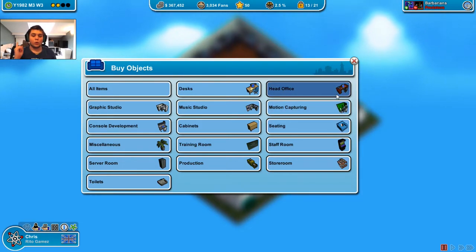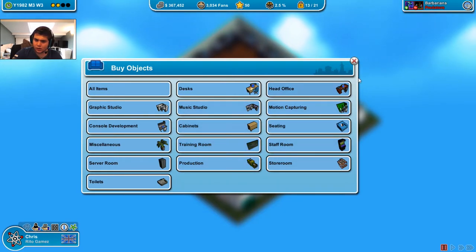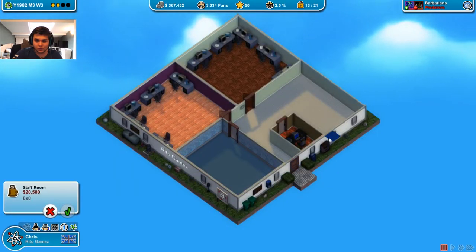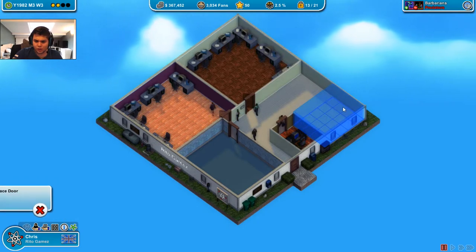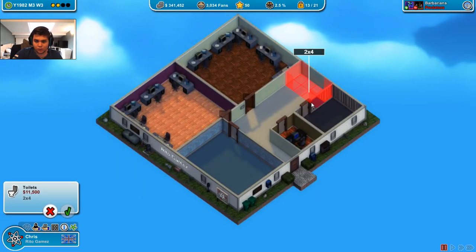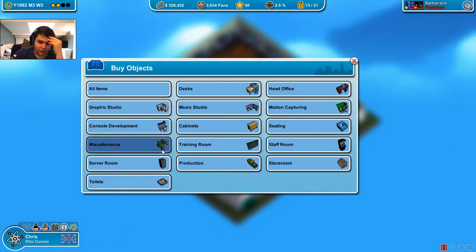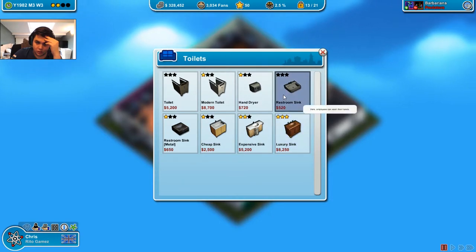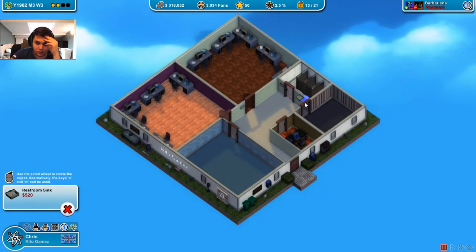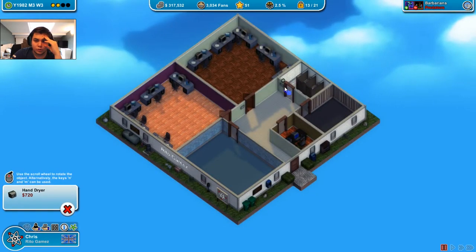You need one person inside the head office who is good at office work, I think, if I remember correctly. But we're not done. We need to make the staff room and the toilets again. The staff room this time I can make bigger, and the toilets here - really small toilets, but as long as you have two toilets and a sink it'll be okay. Not modern toilets, not yet.